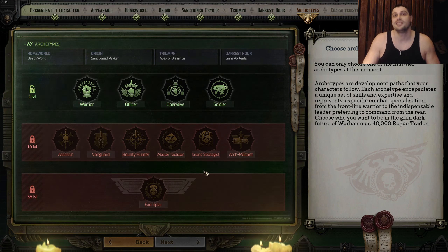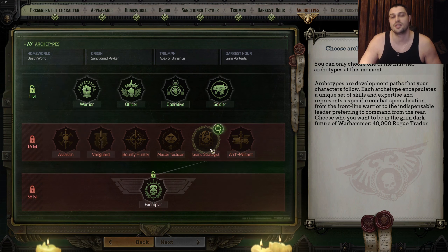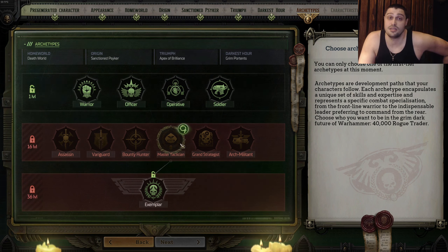For tier-two archetypes — Assassin, Vanguard, Bounty Hunter, Master Tactician, Grand Strategist, and Arch Militant — the most OP by far is the Grand Strategist. The reason is simple: you always play first. When you have four Grand Strategists in your team, all of them will play first no matter if you trigger the fight or if it's an ambush. Playing first means you can burst enemies, reduce their numbers, and they won't hurt you as much. In my experience, round one is all it takes to clear fights with proper builds on unfair.